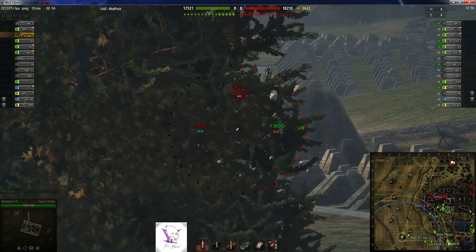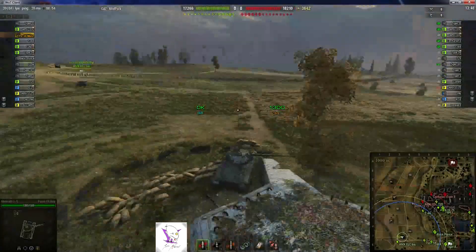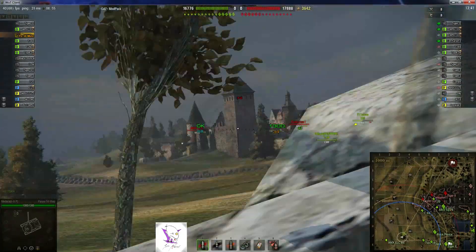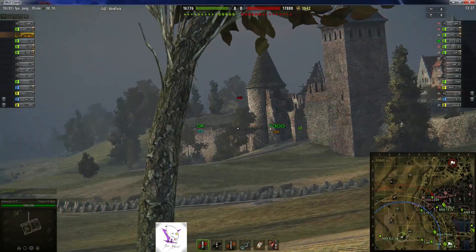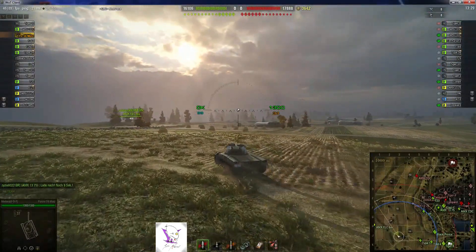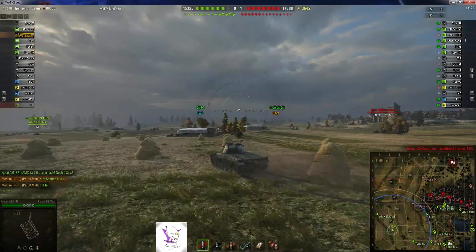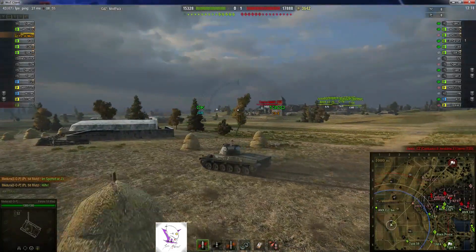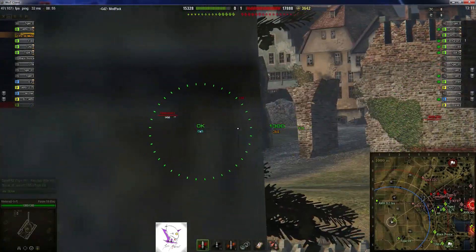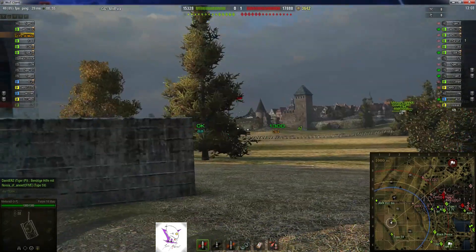Vielleicht habe ich auch nur ein bisschen Pech gehabt bei dem Panzer, aber mittlerweile mit dem RNG kann das natürlich auch sein. Er macht schon Spaß, wenn man ihn über seine Stärken spielt. Da hinten fährt noch der andere Scout lang. Der AMX steht immer noch da unten drin, der T-44 kriegt den aber nicht auf. Mittlerweile kann er auch weggefahren sein. Ersten anderthalb Minuten rum – mal keiner gestorben, das ist ja schon mal schön.